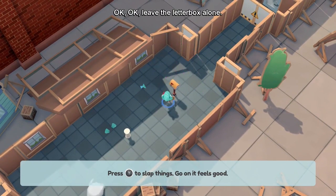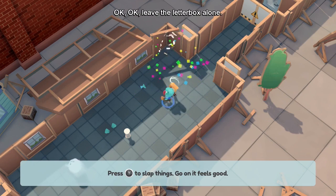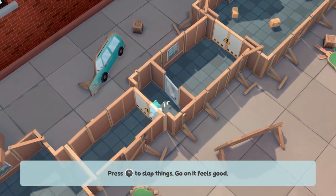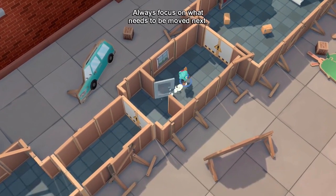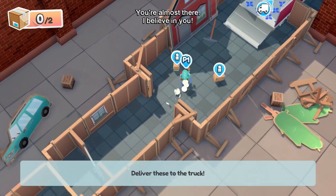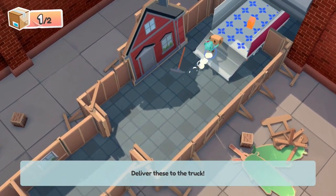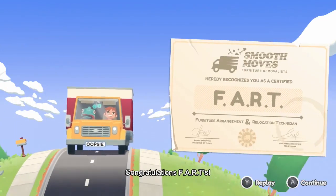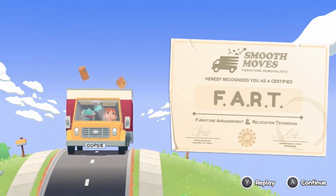'Leave the letterbox alone!' I'm gonna keep slapping the mailbox. 'Ship and handle. Leave the letterbox alone.' Fine, I think that's all the dialogue I'm getting out of that. Slap the door open — ow! Hello door, rude. 'Always focus on what needs to be moved next.' Pick up the box, put it in the truck. 'You're much better than the Pomeranian we tried training last time.' Your skills meet the minimum legal requirements to start moving. Amazing — Furniture Arrangement and Relocation Technician!